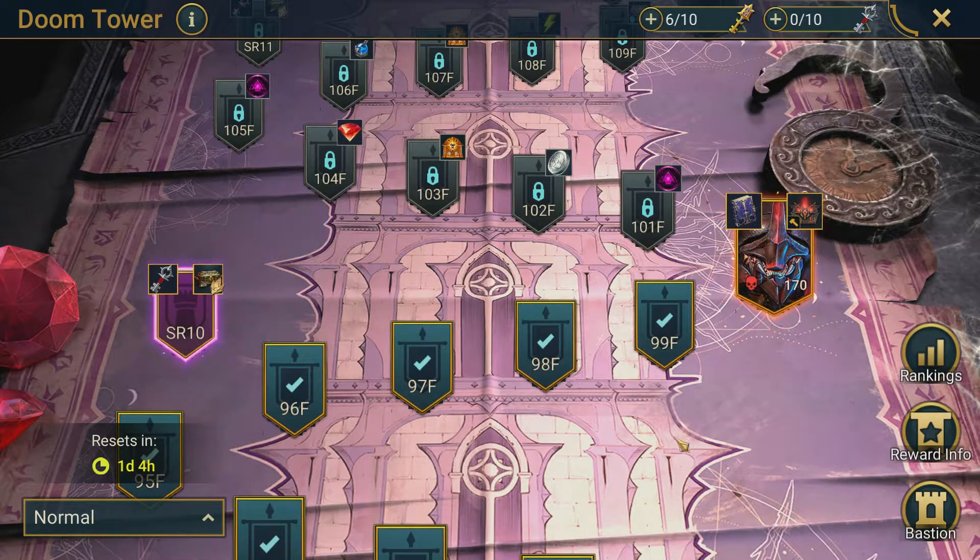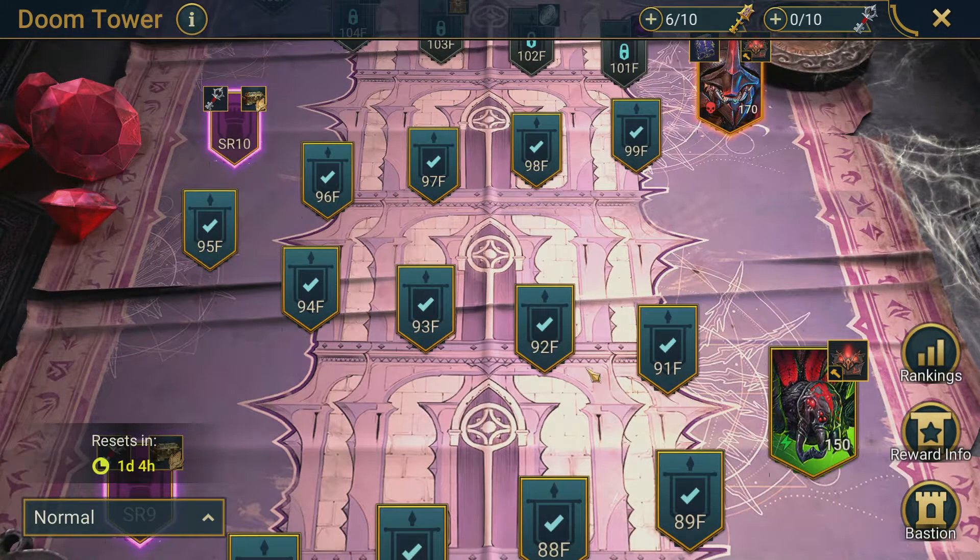I enjoyed the Doom Tower, but there are a few things keeping me from going into it 110%. It's mainly the silver cost of having to re-gear champions for boss fights where you need specific mechanics like shielding, decrease enemy max HP, or the Destroy set — which nobody was using before and now suddenly we need it. Swapping and rebuilding artifacts gets very expensive, and as a player who can't do 30-second or one-minute spider runs, it takes me a couple hours every night just to get four or five million silver.